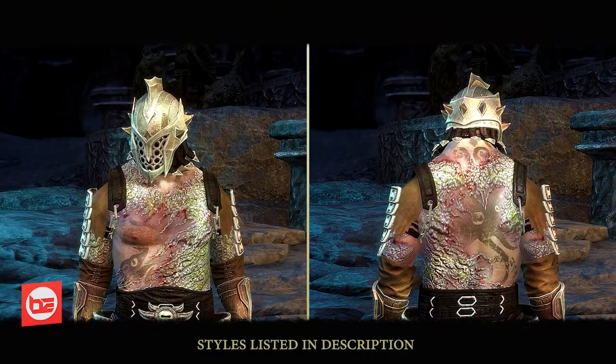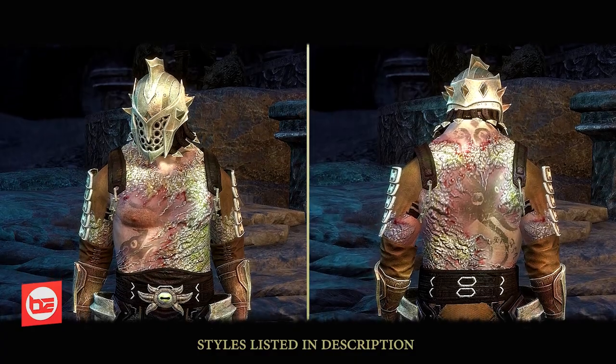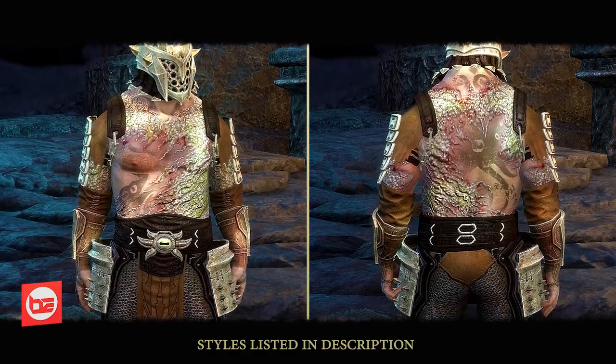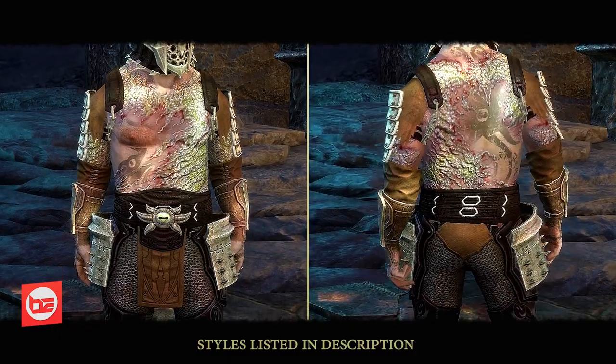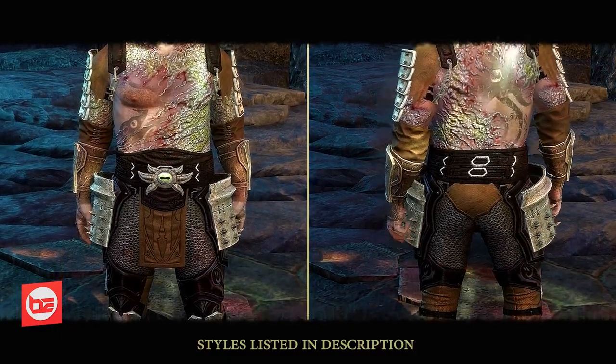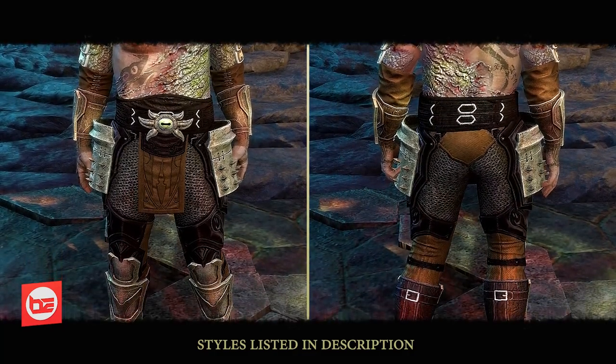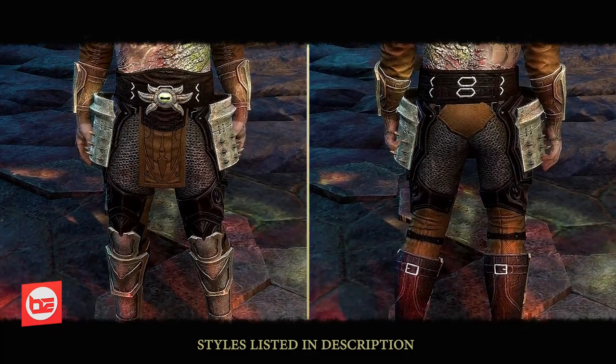Starting from the top and working our way down, we're wearing the Crimson Oath Helm, Honor Guard Arm Cops, Crimson Oath Jerkin, Sankertor Sentry Gauntlets, Scribes of Mora Gurgle, Night Hollow Greaves, and Sankertor Sentry Sabatons.